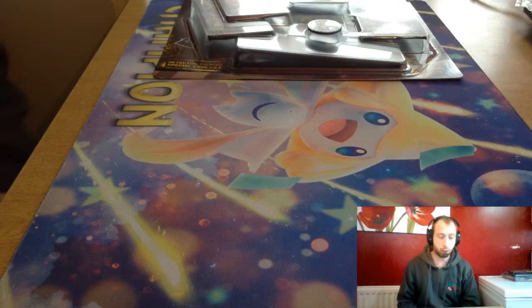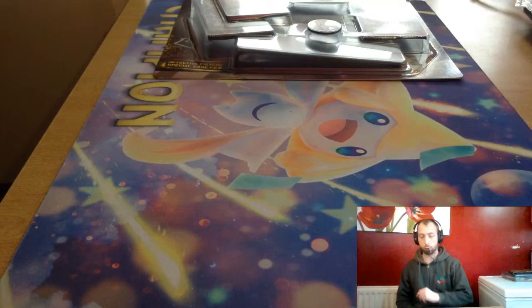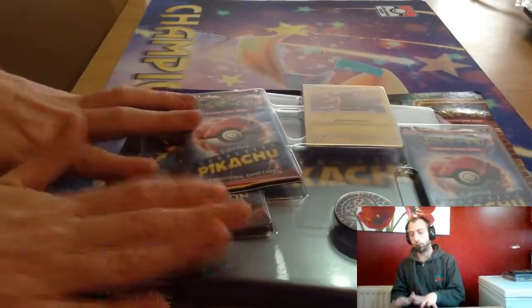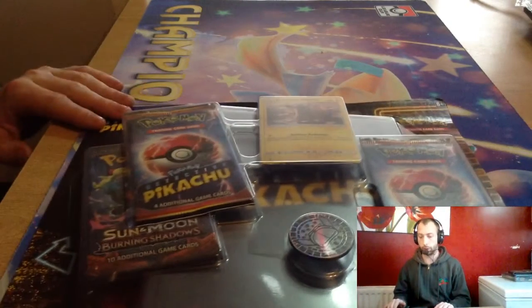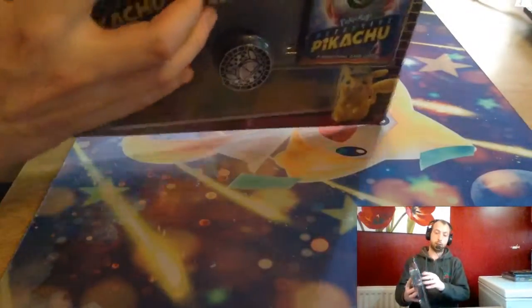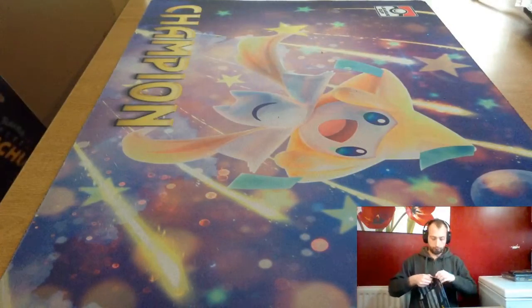The Detective Pikachu set is only an 18 card set. All cards are holographics. We're going to open this one first because it comes with a folder as well as a coin — which we don't really want the coin, we just want that nice cool folder. Good look at the back, very nice case. I like it. We're going to open it.